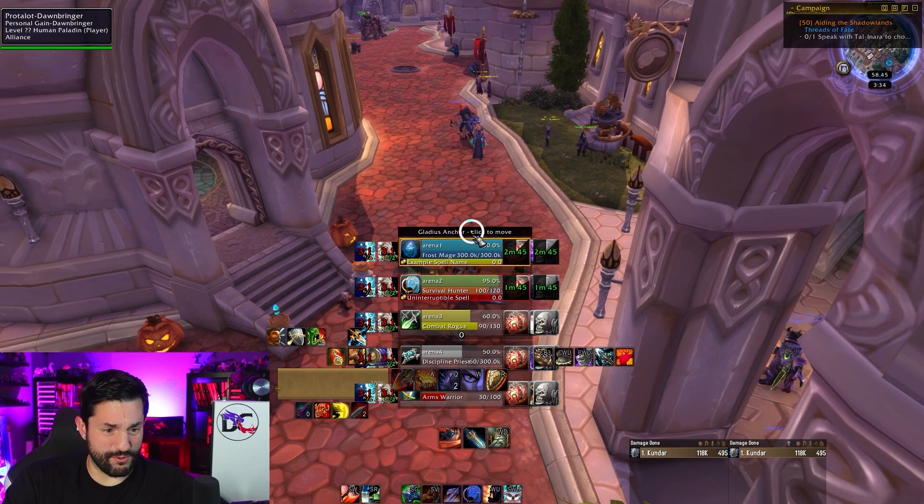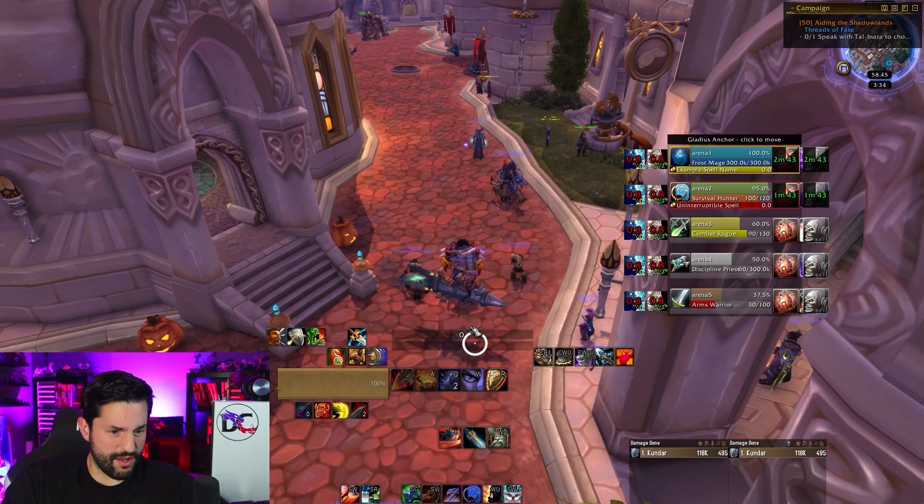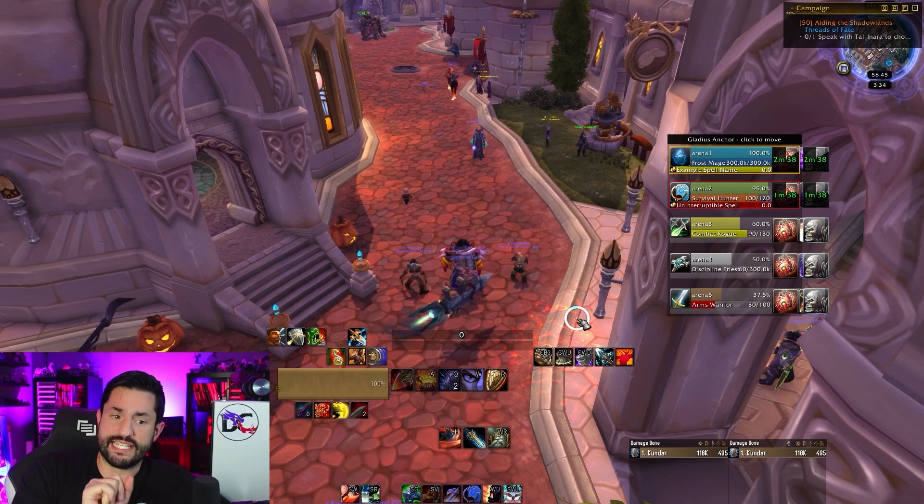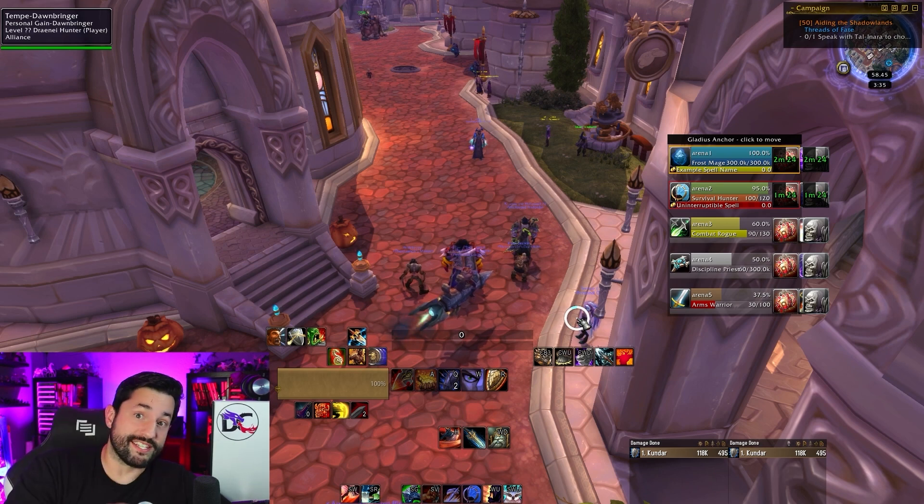This is about right — absolute mess. Gladius is all in the way, random WeakAuras, different abilities in different places. They might even look worse than this, because this is at least a little level 50 character that saw some attention. But you want to go from this to a clean setup.